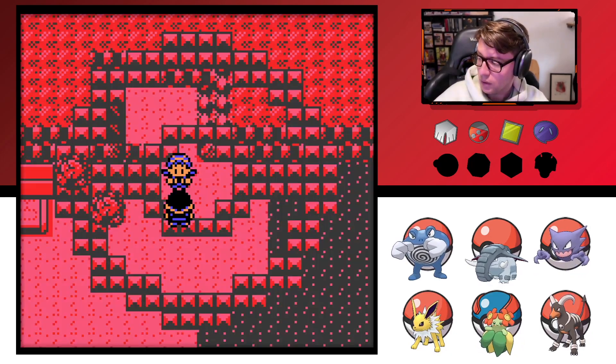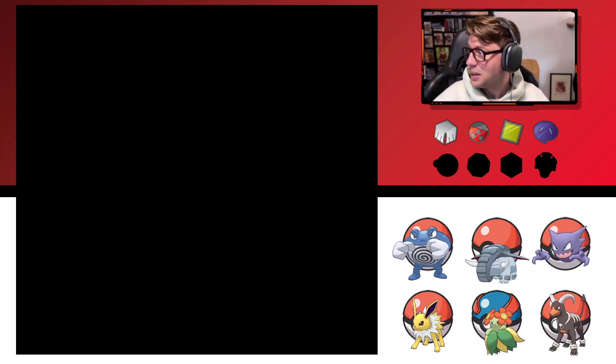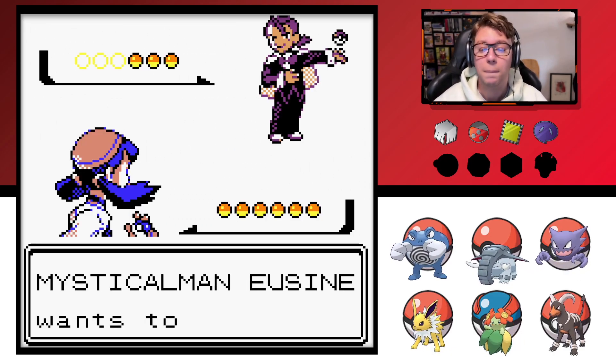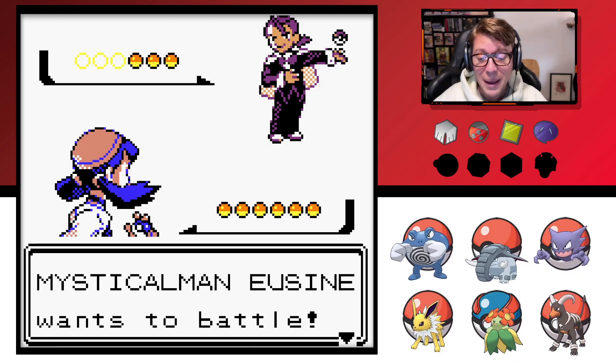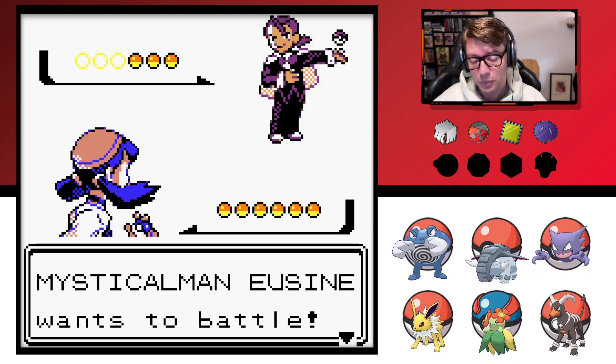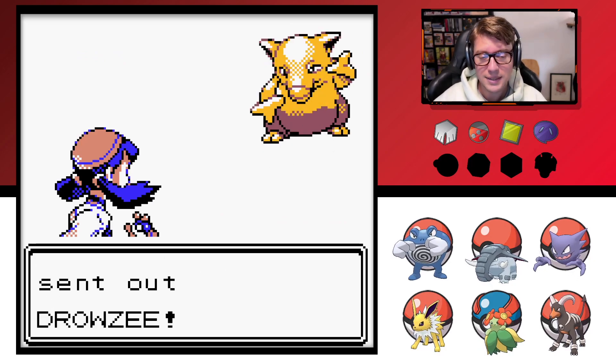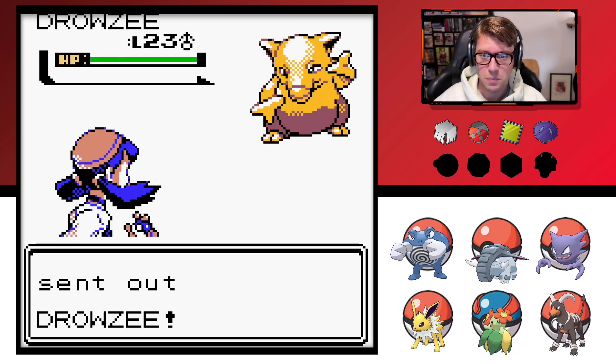All right. Look, I don't want to deal with this right now. I got things to do — I'm trying to save a Pokemon. He's such a dork. Mystical man. We seen? What a dingus. Hate him.